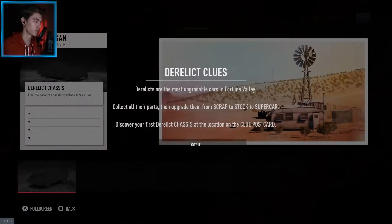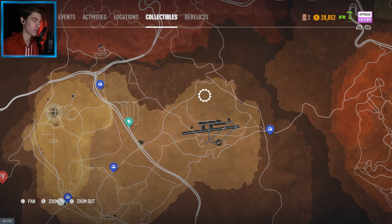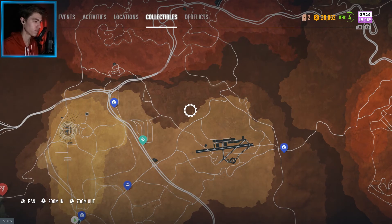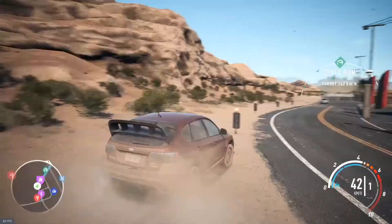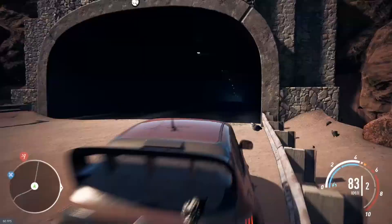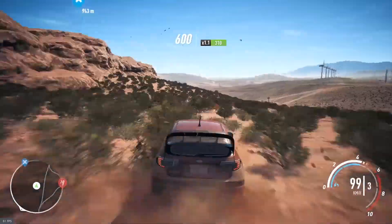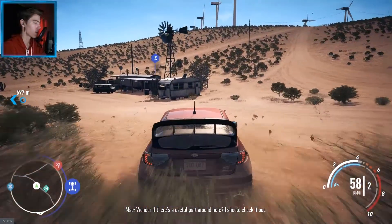Alright, derelict clue — this is our derelict clue. I'm guessing it's just showing part of the map; it's right here somewhere. We need to put a waypoint and drive there to see if we can find our derelict.